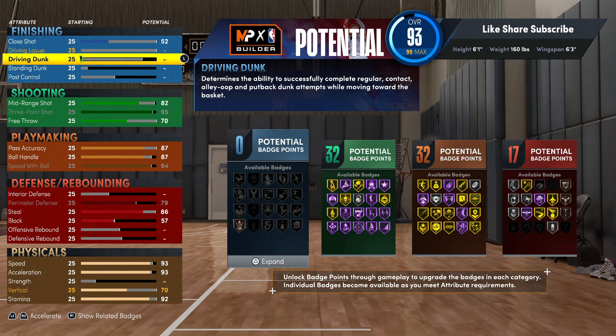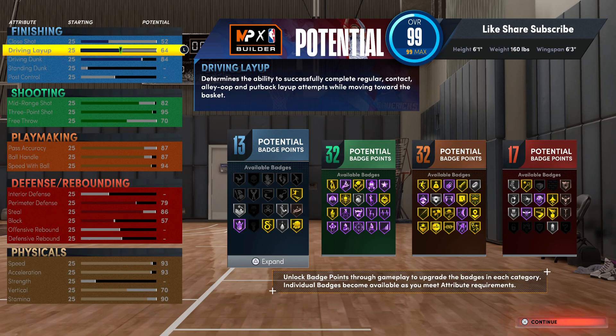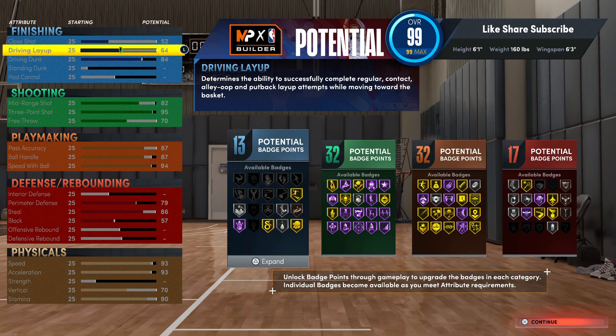We're getting contact dunks on this build — we're gonna go 84 on the driving dunk, 64 on the driving layup. 52 on the close shot, that's really gonna do it. When you max your driving dunk and 64 driving layup, we're not getting the long athlete layup package, but you really don't need it. I just don't take layups if I'm coming in the paint — I'm banging out, not coming down there playing around.